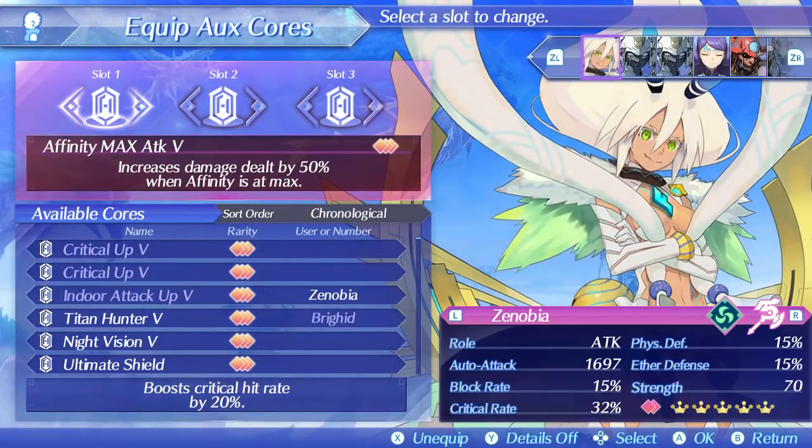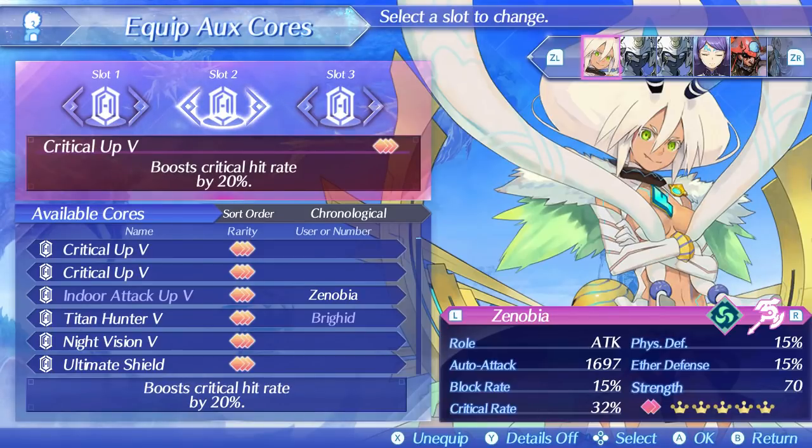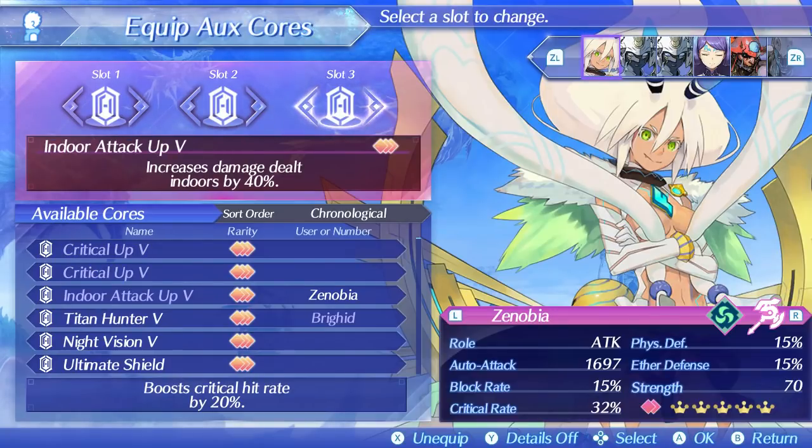For my aux cores I run Affinity Max Attack 5, which can be dropped from the level 99 unique monster Beast Hunter William, who appears at the Elethrow Playhouse after you complete the side quest 'Farewell Good Friend.' I also use Critical Hit Up 5 to increase my critical hit rate, which can be dropped from Zeath, Sepruns, and Temperentia. For this video I'm using Indoor Attack Up 5 since my fight will be indoors, dropped from Grash, Pagal, and Tantel in the dangerous fog weather. Outdoor Attack Up 5 can be dropped from Neeland, Jagrun, and Jagred Citadel and Temperentia. These aux cores increase my damage by 90% additive multipliers and give me additional critical hit rate.